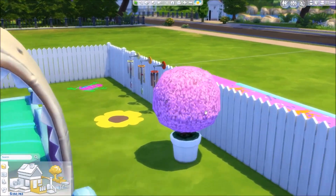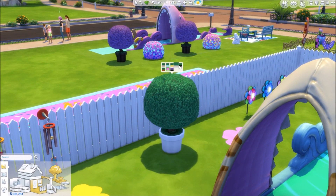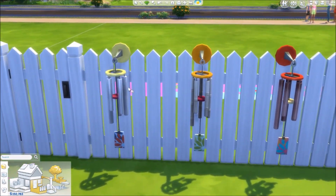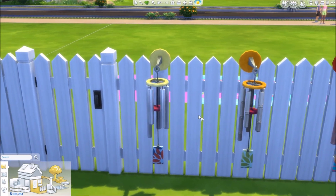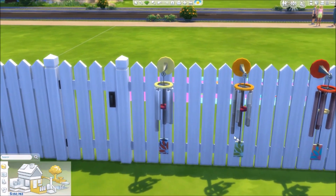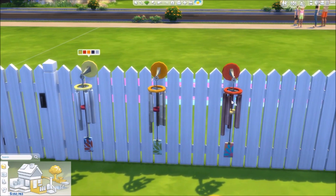Over here is another new plant with a really nice pot. Then we have the little wind chimes — my mom used to always have one of these in the backyard when I was little. When I found out they make noise and each one sounds different, it just brought back childhood memories. It would be such a peaceful sound when your Sims are in the backyard, and you can put them in the house too.